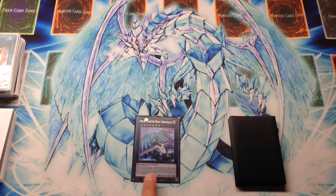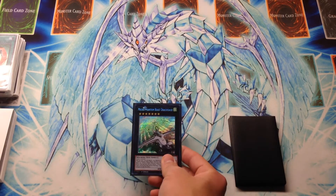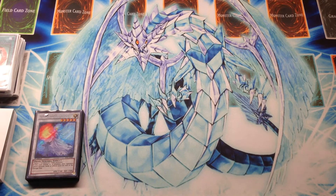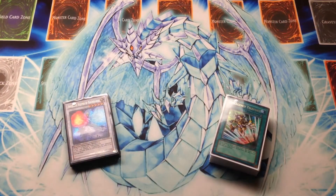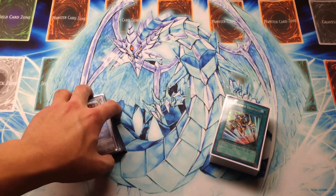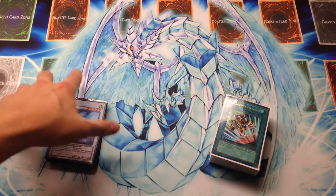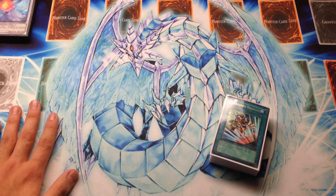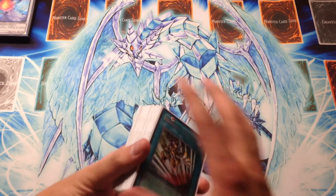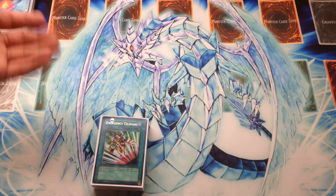And then one Draco Sack — basically when you have Gores, Redox, and Tragoedia that can copy either of those, it's so easy to bring out a Rank 7, and Draco Sack was just the best generic Rank 7 for this deck. So now we're going to look at the main deck. We just went over the extra deck, and the main purpose was to show that the whole point of this deck is to bring out these very powerful cards to gain advantage over the opponent with the toolboxing strategy the main deck provides.